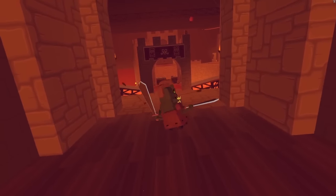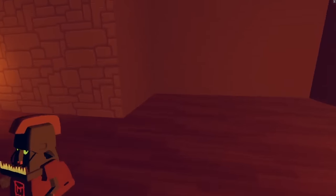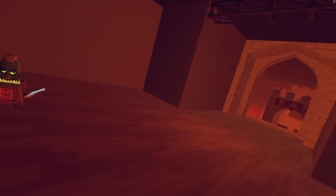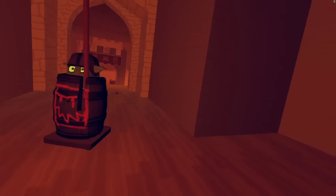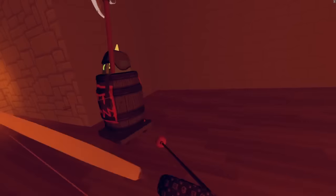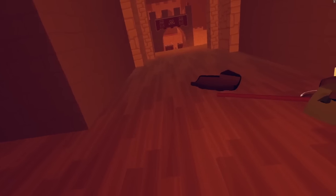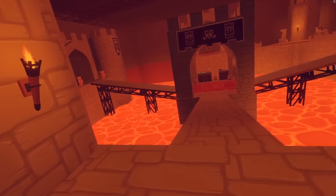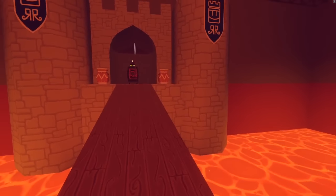Don't let these guys get too close — back up a little bit. Once you take out these guys, a barrel is going to spawn in here with you, and you want to get him taken care of as quickly as possible because another barrel is coming. Two barrels at once is pretty rough. Try and take him out before he hits the ground — it doesn't always work; if you're double shotting it's not that hard.